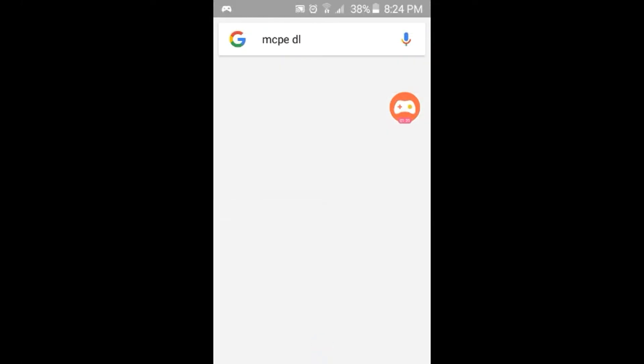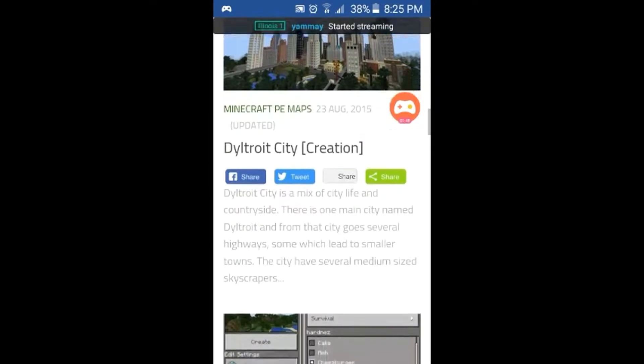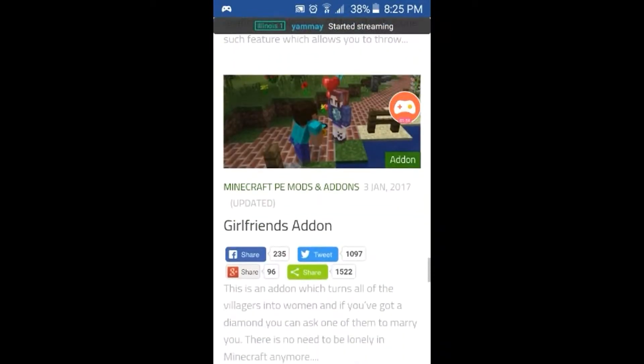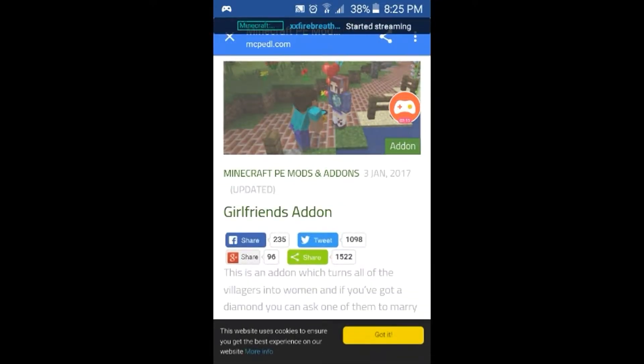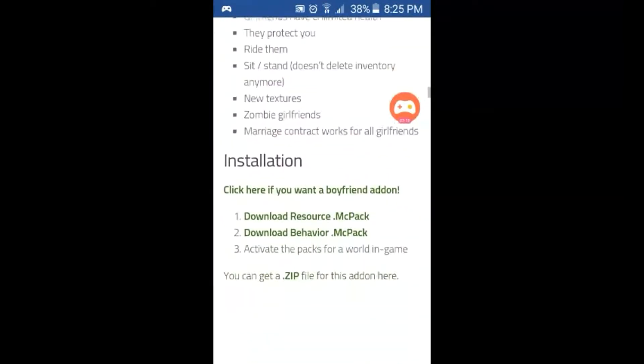I'll have the download link in the description below. When you go there, you need to open the girlfriend item page and go all the way down. Then you download the zip — the resource pack, this one, and the behavior pack.